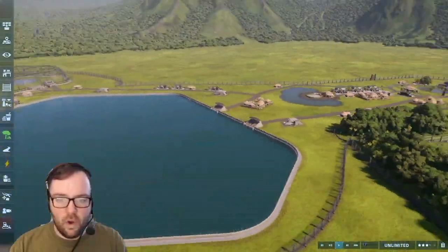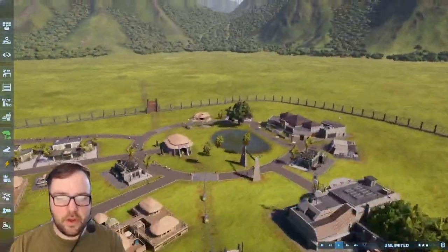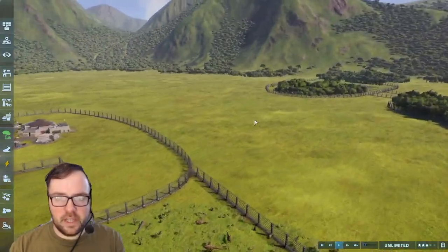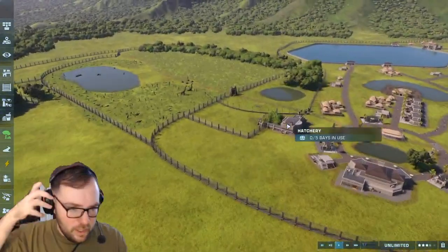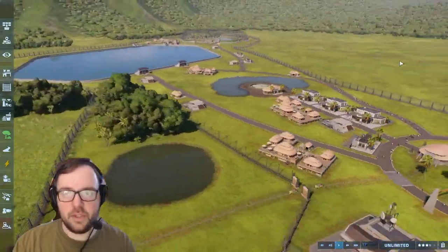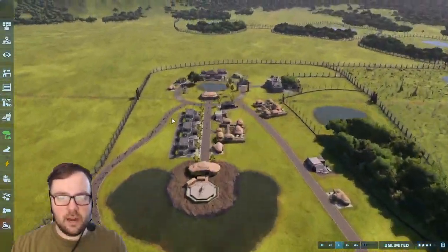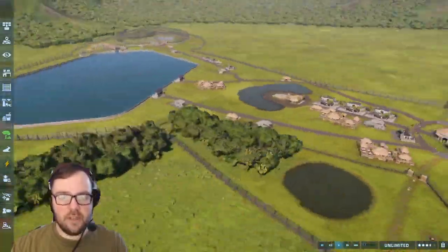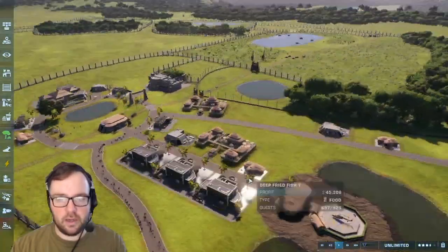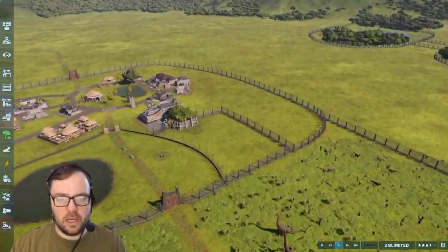Welcome back to another episode of my Jurassic Park 30 build. Last we left off, we got the basic dinosaurs from the Jurassic Park movies — Compsognathus, Tylosaurus, and Pteranodon. All together we've got about 10 of 17 species that were initially in Jurassic Park. They're not necessarily in the movies, but they're in the park itself.